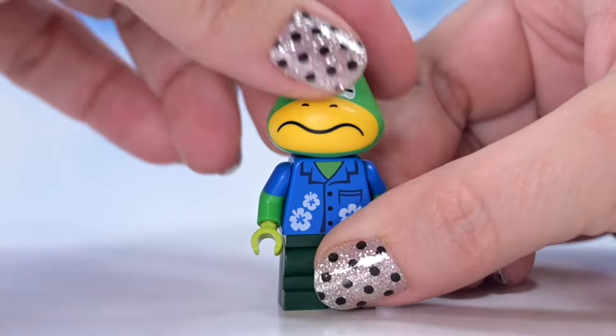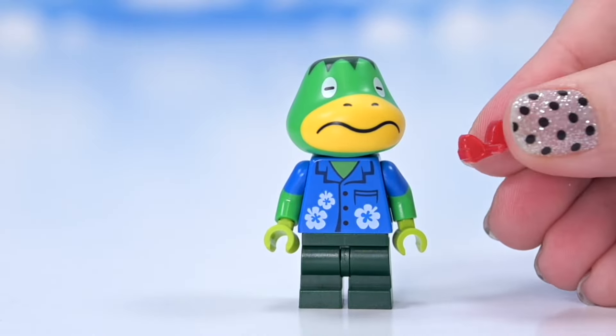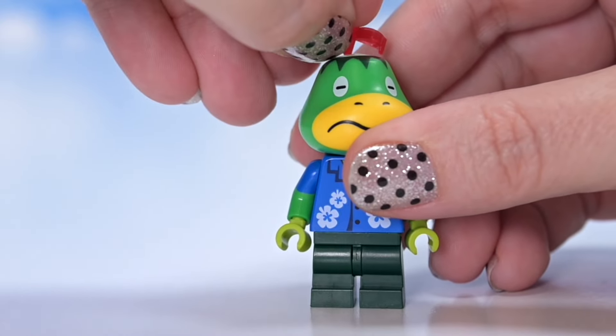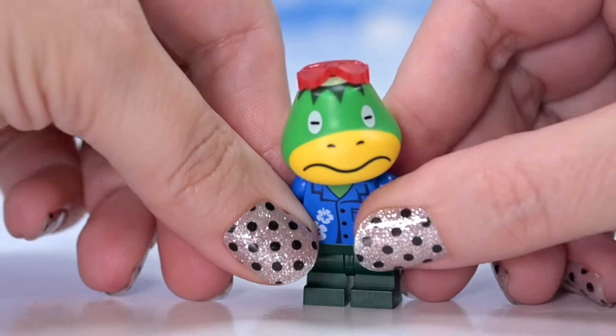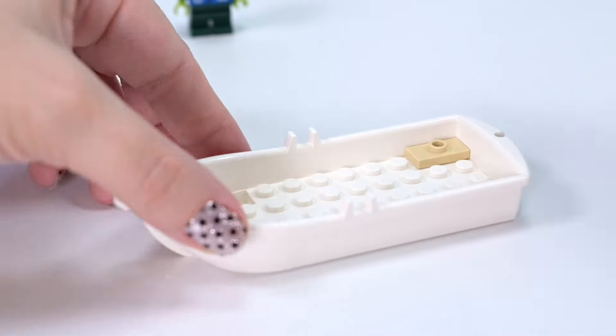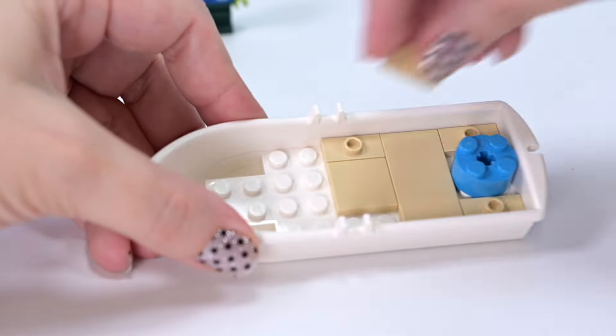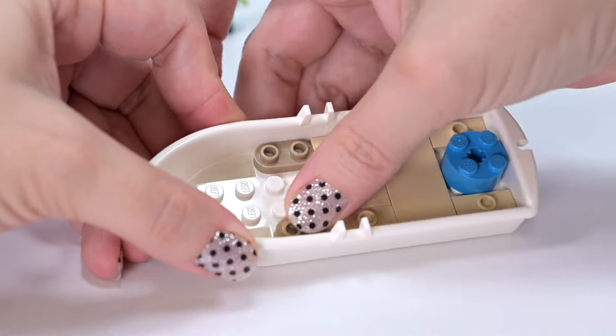Cap'n has red sunglasses which are brand new in this color - normally we find them in the friend sets, but now we've got them in red. They'd normally hang from his shirt pocket but we can't do that here, so instead of printing them on his torso we get them as an extra piece, which is kind of cool. We'll meet Marshall when we get to his bag.